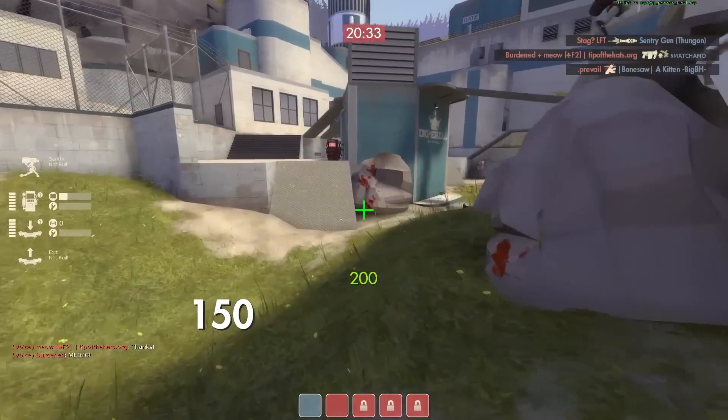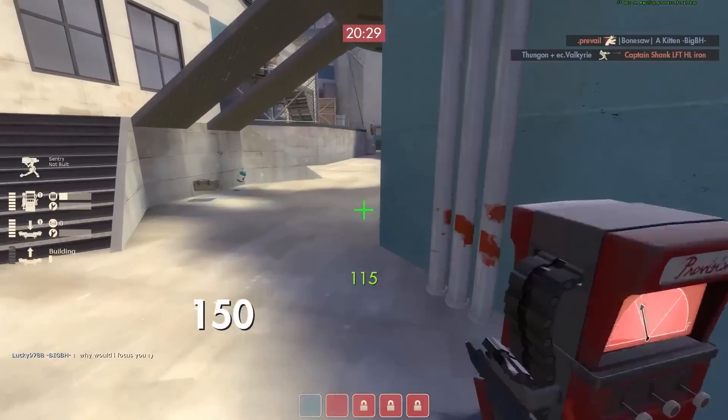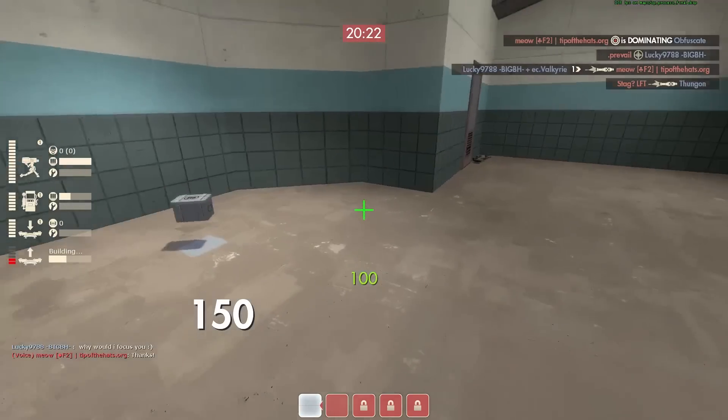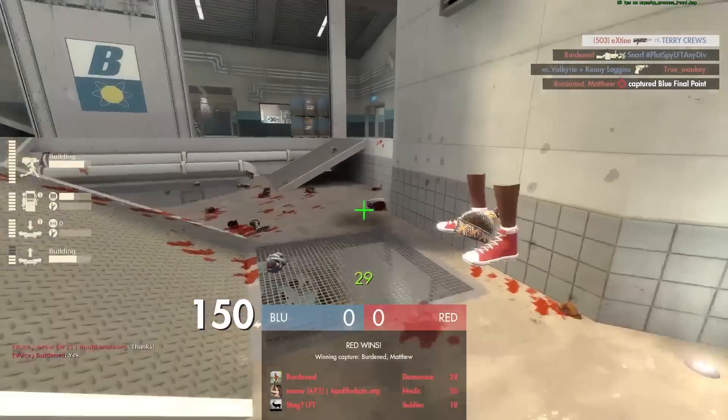It is going to help out because now as I get up here and place this exit, I'll try to tuck it away — maybe just a little bit safer — so they can't get two of my buildings at once. But that dispenser now has metal on it too, so that's all stocked up. We're getting good momentum here.